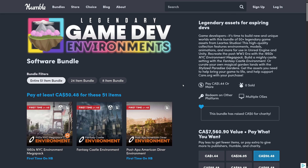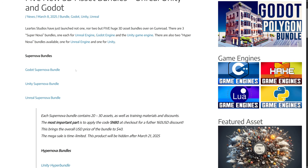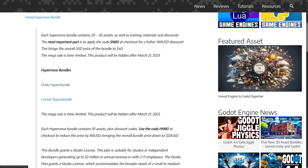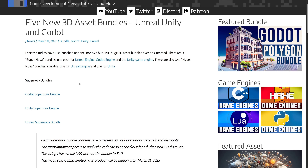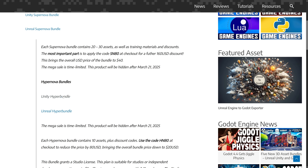This isn't the only bundle happening right now — they've actually got five bundles I covered in an earlier video, available on Gumroad. There are three Supernova bundles: one for Godot, one for Unity, and one for Unreal Engine. And then two Hypernova bundles. For the Supernova bundles, use the code SN80 at checkout — it brings the price from around $200 down to $40. For the Hypernova bundles, use the code HN80, and it does the same thing.